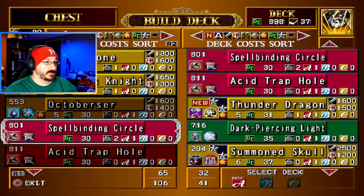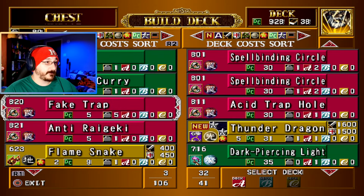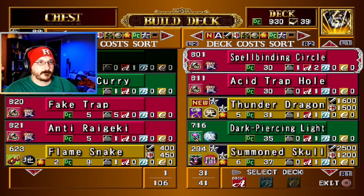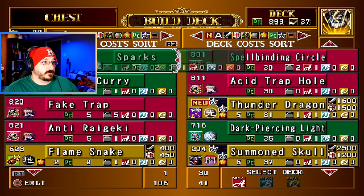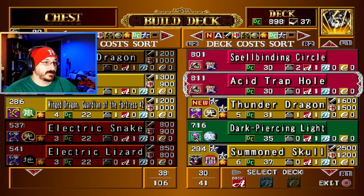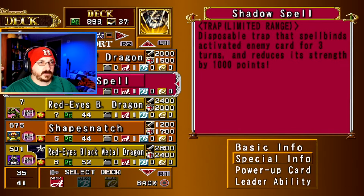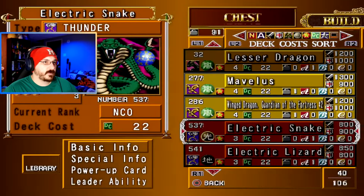Spellbinding Circle could be good. I just need something that's less than five. Maybe not Spellbinding Circle — we'll bring that back then. I don't have any fire creatures or female creatures. What's Shadow Spell do again? One thousand points — yeah, we're keeping that. Shape Snatch could be helpful. Black Metal has to go.